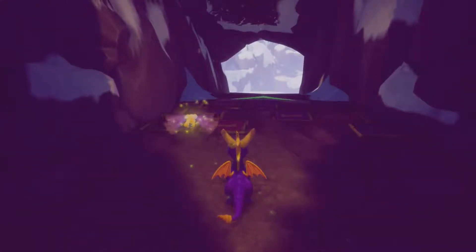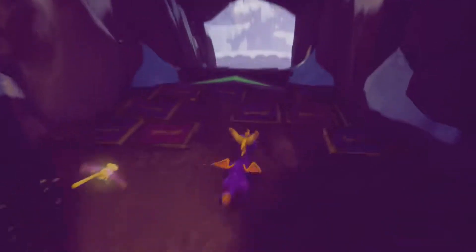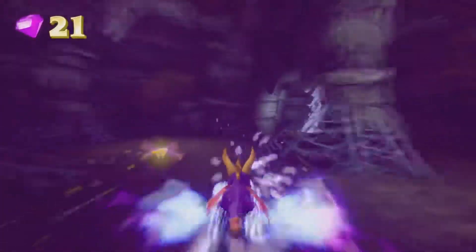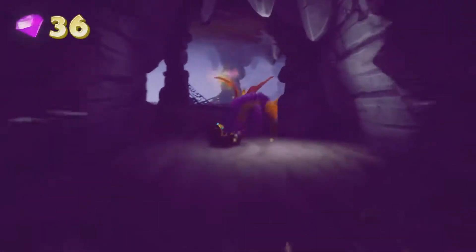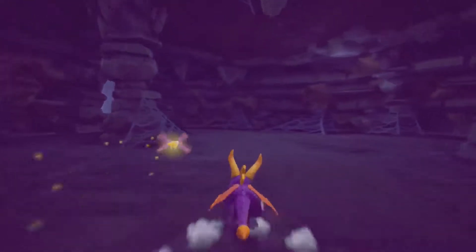There are five spiders in total. You want to run past the first three, then come up here to your supercharge ramp. You can kill them with either supercharge or superflame - either of the two will kill them. You want to do the first three with the charge. So there's one, there's two, and we'll get the third one with the flame - not a problem. That's how you kill them with the charge.